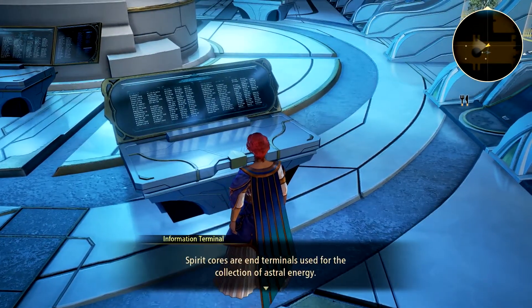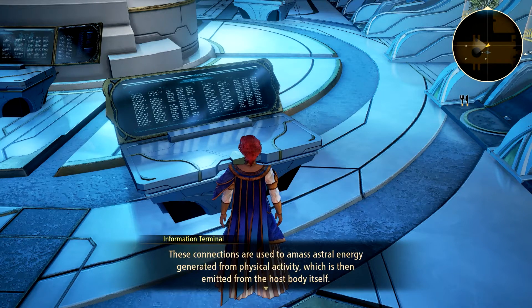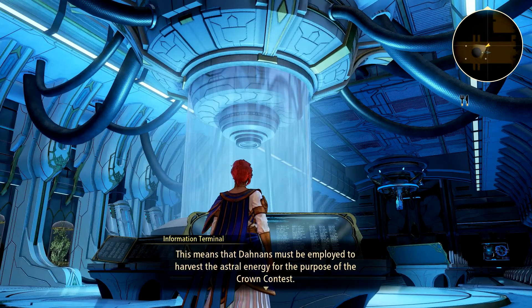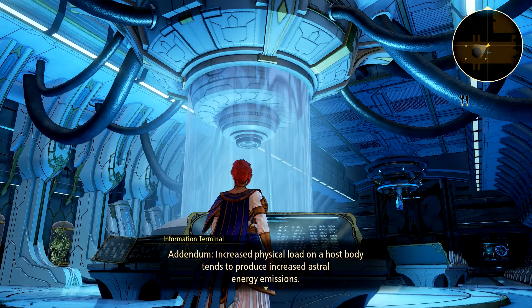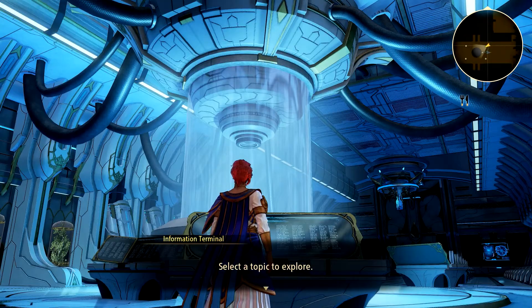And last but not least, the spirit cores. Spirit cores are end terminals used for the collection of astral energy. When embedded in a biological subject, it establishes connections throughout its body used to amass astral energy generated from physical activity, which is then emitted from the host body. Because this emitted energy is prone to diffuse, the host must be placed within range of a spirit vessel for the energy to be collected — meaning Danans must be employed to harvest astral energy for the crown contest. It is advised that spirit cores be retrieved from host bodies and reused upon their death. Spirit cores can also be embedded in zoogles to control them via astral arts. Addendum: Increased physical load on a host body tends to produce increased astral energy emissions; final confirmation of ideal workload to impose without inducing death for maximum astral energy yields is still pending.